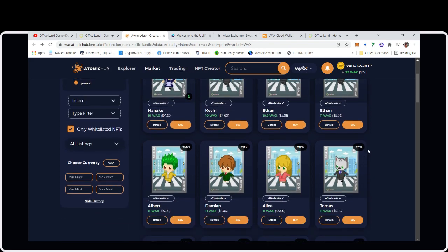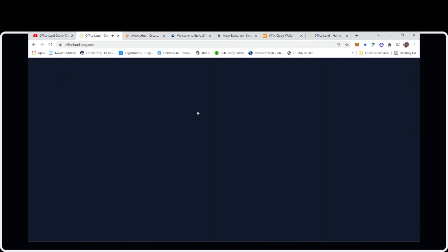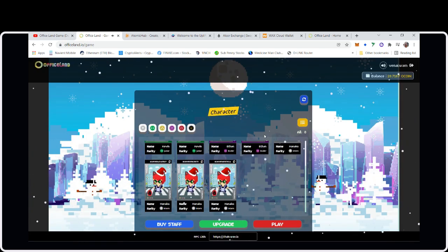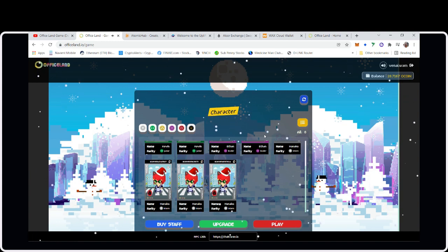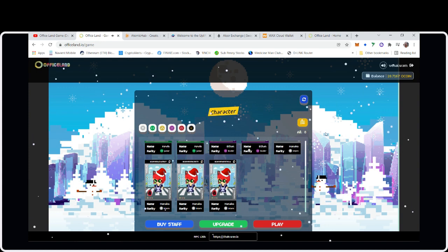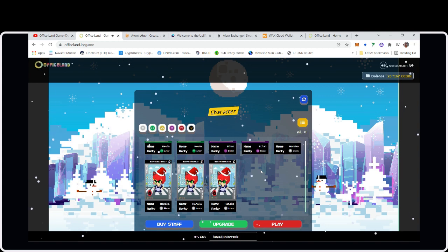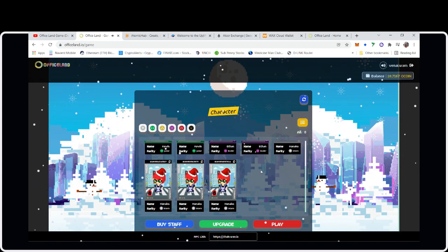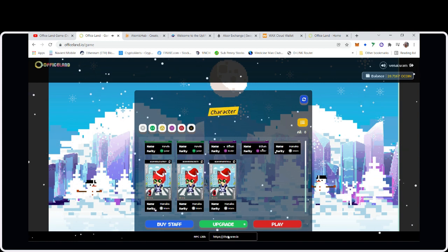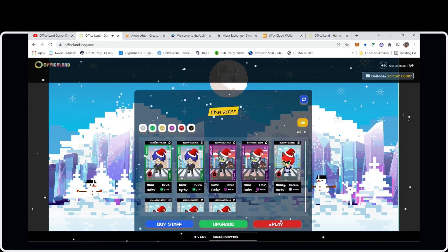If you're doing the penguin character, buy a bunch of the penguins and combine them together. It costs about 400 oCoin to upgrade your character. oCoin is currently at around $0.003, so not too bad. You can start this game with just an intern for about five dollars, but you'll want to buy at least a few Leaders — they have an 85% success rate.